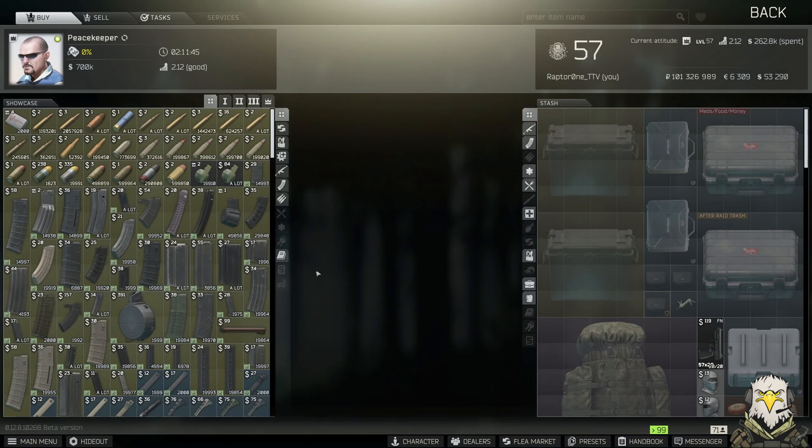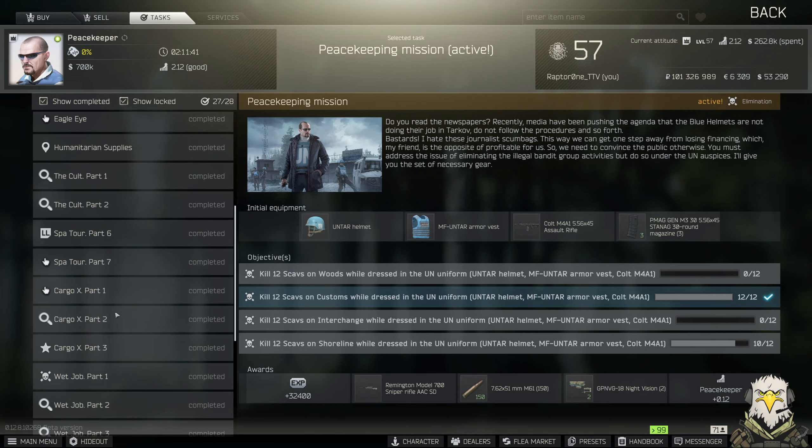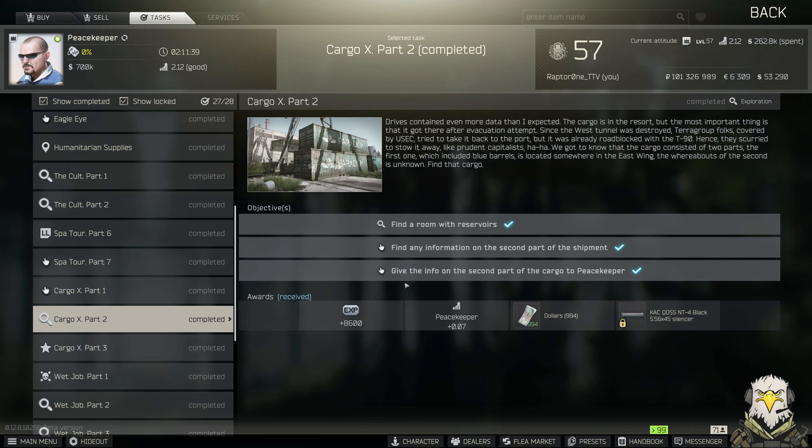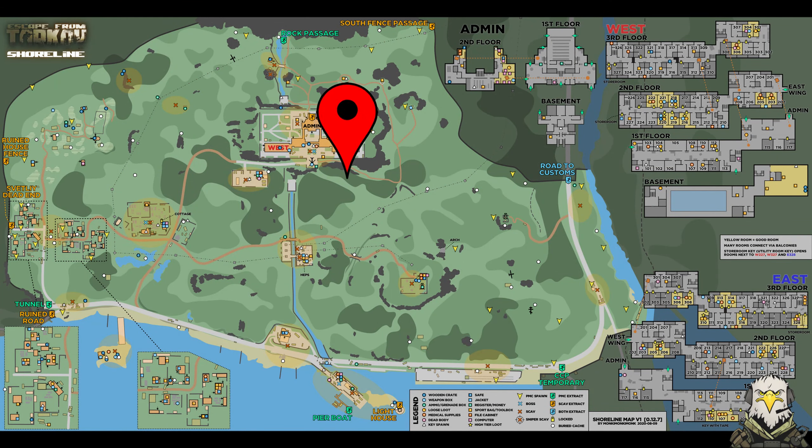Welcome back to the channel. In today's video we're going to be checking out another one of Peacekeeper's tasks — Cargo X Part 2. We need to find the room with a reservoir and find the information on the second part of the shipment. This is going to take us to Shoreline, more specifically back to the East Wing of the resort.